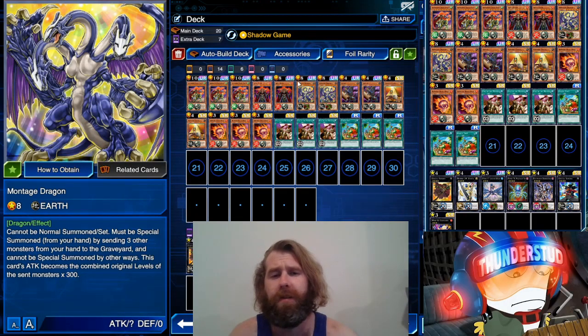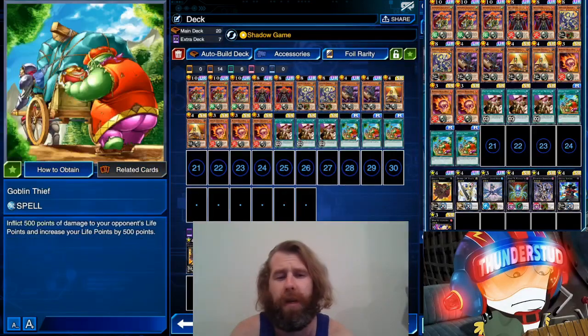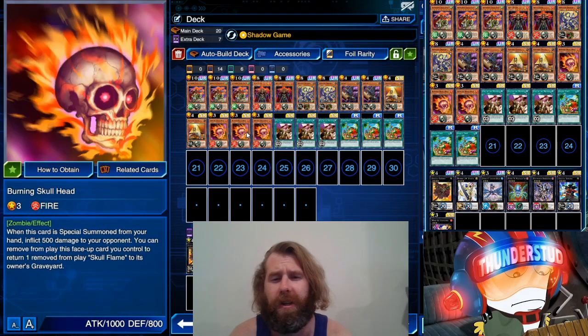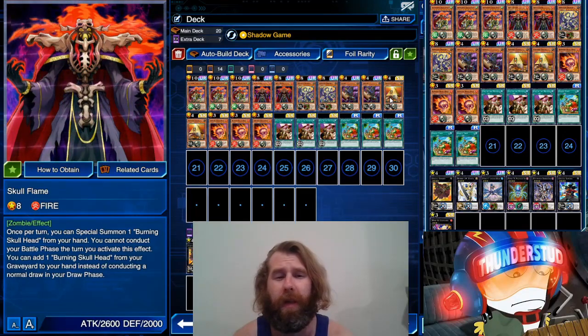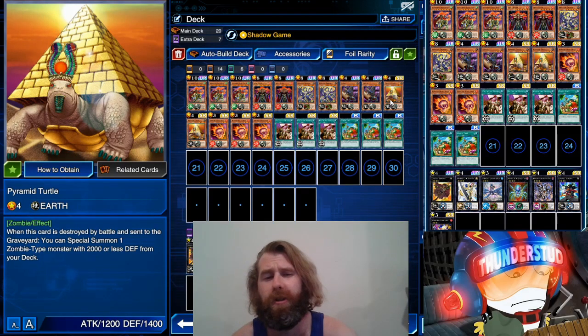We're using Shadow Games — not what it used to be obviously. It stops once your opponent reaches a thousand, max ticks for 400, so that's a joke compared to what it was, but it just goes in line with our tiny bits of effect damage. We got Gozuki, who has tons of synergy — you could throw a Skull Flame, bring out your Supersonic. We have Pyramid Turtle who can special summon our Skull Flame as he floats; he can special summon one zombie monster with 2000 or less defense from your deck, so he can straight up summon some really strong zombie monsters. It just has to be destroyed by battle, so that's where things get a little tricky.